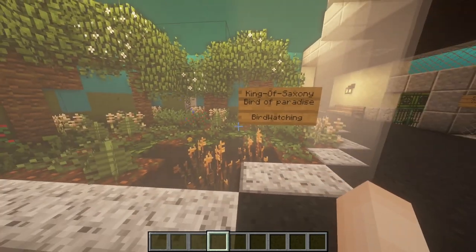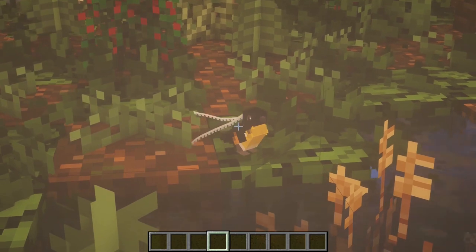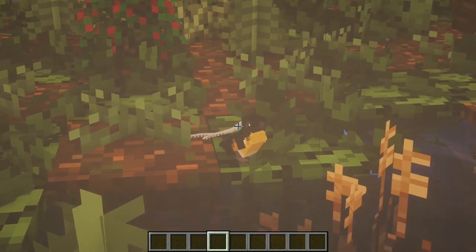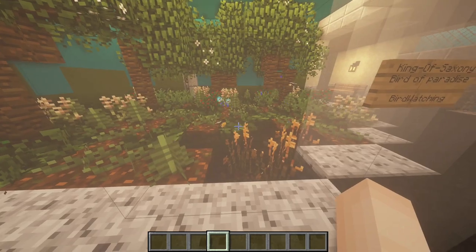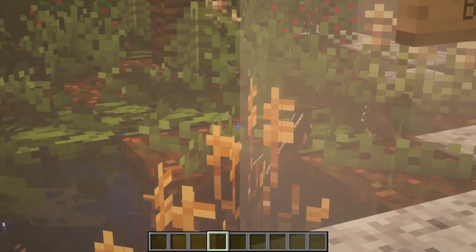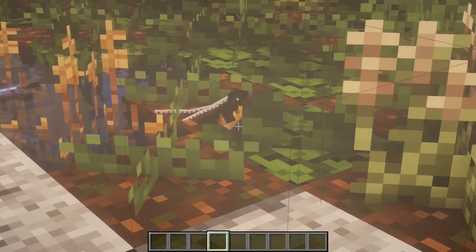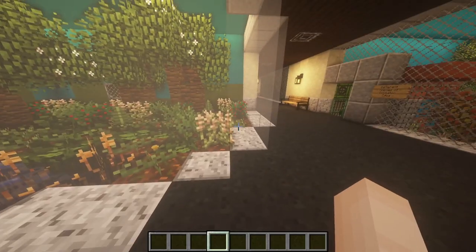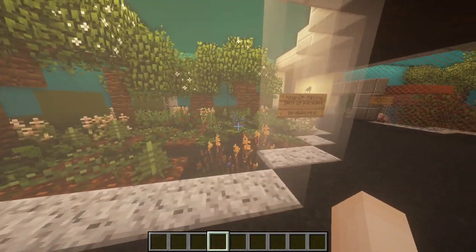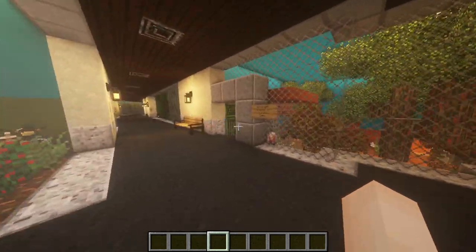First I'll go over the King of Saxony Bird of Paradise. You can see they've got these beautiful feathers — I forgot what type they are. The white feathers on the back are really striking. I actually believe the new Hypsilophodon texture in The Isle is based off these guys, so the new dinosaur being added is being based off this bird — very nice. I just tried to make the enclosure pretty tropical and dense. It's not the best in this whole build, but it's still pretty good.